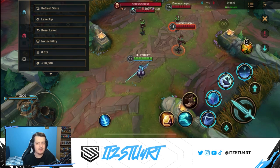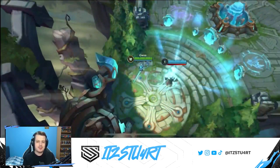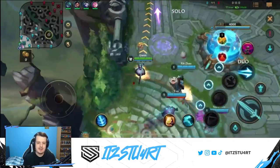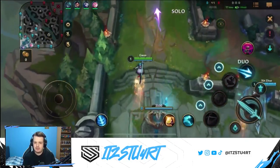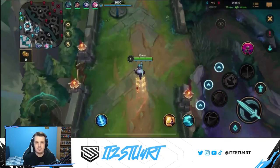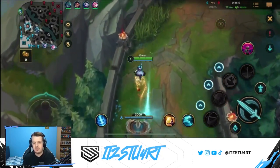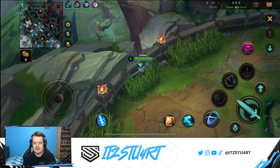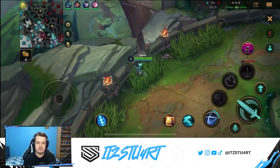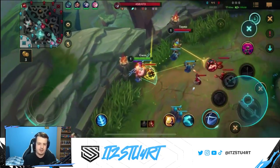That's everything for the build, abilities, and combos. Now let's go to the gameplay. This is Gwen in the Baron lane — though Gwen can still be played in the jungle. The great thing about Gwen jungle is it negates her early game weakness because you can farm up freely; invading doesn't really happen in Wild Rift, so you can free farm, avoid invades, and get your core items — Nashor's Tooth and Riftmaker — before looking for mid and late game power.